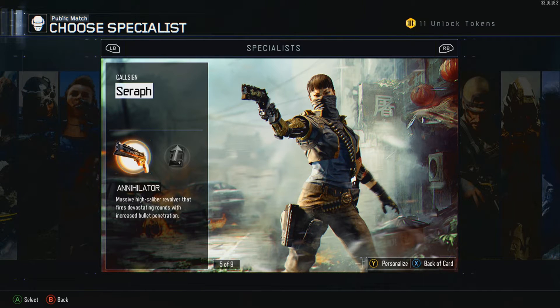Yo, what is going on guys, Leech here, bringing you a little bit of a different type of video. I'm going through different custom character specializations within the game. I'm going to go through each character, go through each specialization, and try to show you what each camo skin character looks like in all the forms — different heads, different bodies. If you guys like it, I'll go through different characters. The first one I have is Seraph.